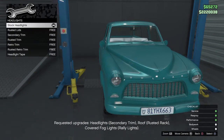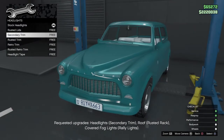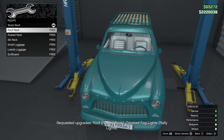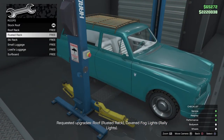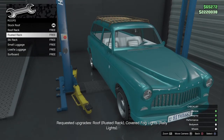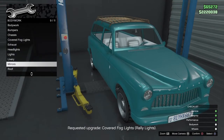Headlights, secondary trim — okay, I like it. El Rufo, vamos a ver. Rusted. What the — alright. Is this actually a style? Like, who would want a rusted look on their car? I don't know. I'm guessing I'm too old or something. I think it's a young folk thing, I'm not sure. Covered fog lights — makes sense, I guess. To each their own.